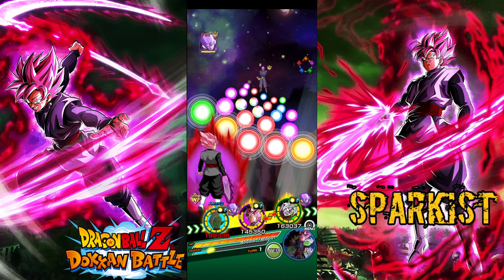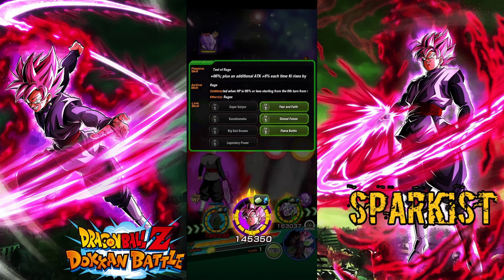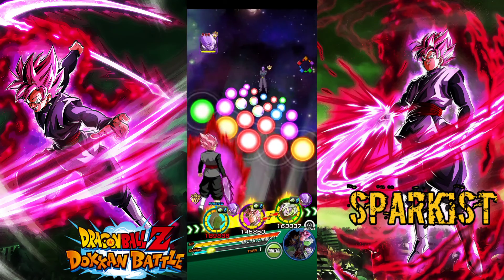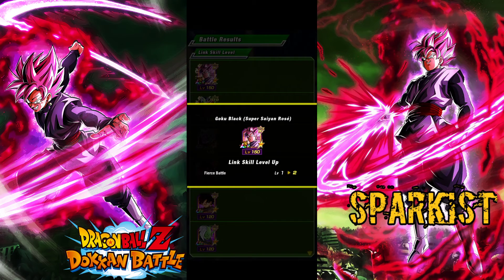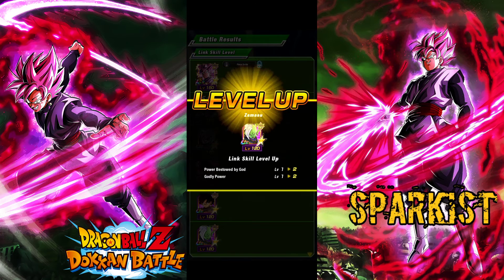I'm gonna level up a link skill and show you what it actually is. Before leveling up, hold a character and you can see all the links activated. Not many links have been activated, as you can see. You just go to any stage, fight your opponents, and you can level up your link skills. As you can see, my LR Goku Black — or LR Rosé — leveled up Fierce Battle from level 1 to level 2.